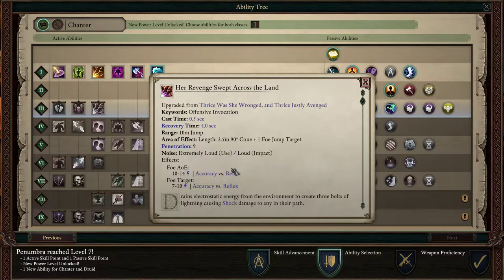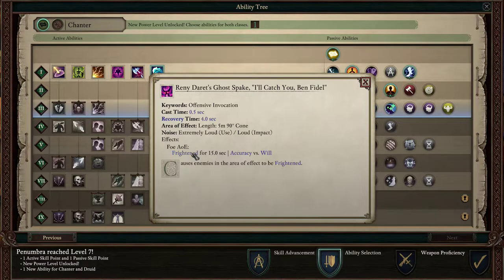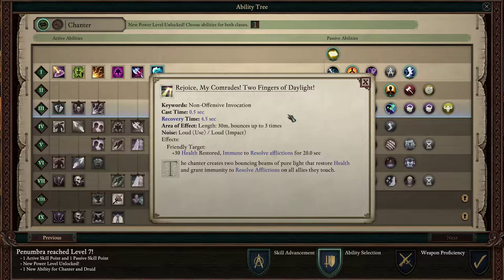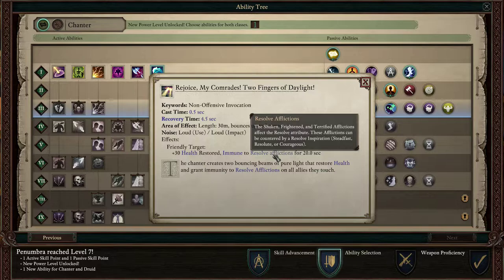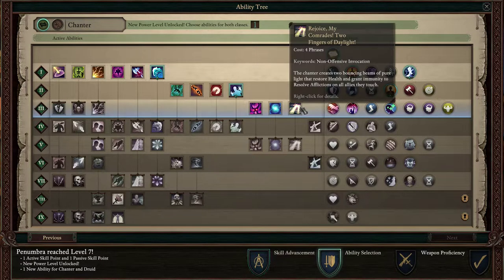This is a faux AoE and a faux target — that's decent. Frightened only really lowers some of the stats. Summons two Will-O-Wisps. Friendly Target health is restored. Immune to Resolve Afflictions for 20 seconds — that's Shaken, Frightened, Terrified. That's nice, but I don't think that scales, so I'm not going to go with that. Faux Target minus 20% Accuracy with Disengagement Attacks — don't need that. 20% Accuracy loss is pretty powerful.